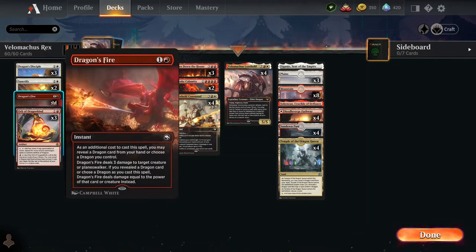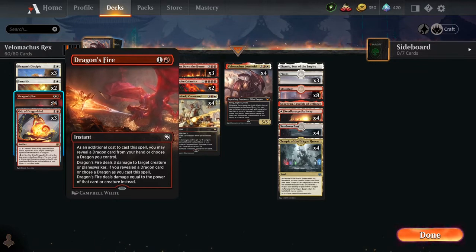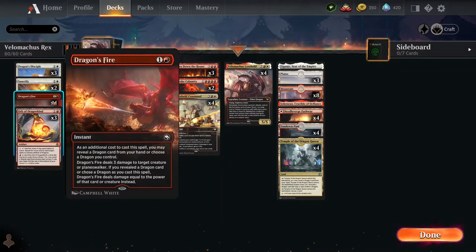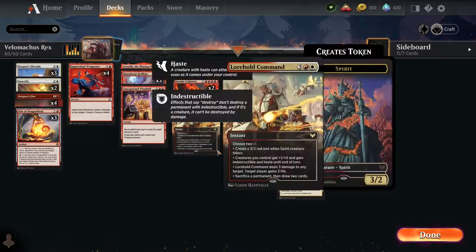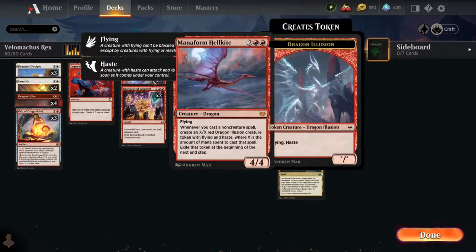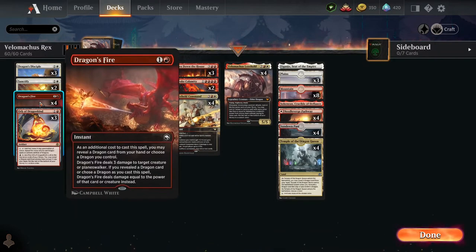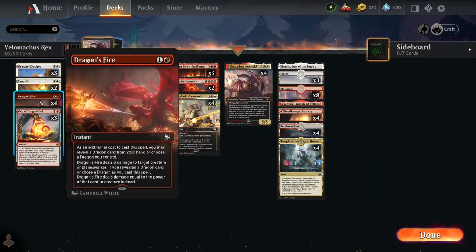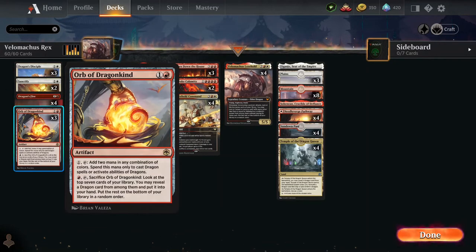We've got Dragon Fire, which does three points of damage to target creature or planeswalker. But if you have a dragon in your hand or in play, you can reveal it and it'll deal damage equal to that dragon's power instead. So if you reveal Velomachus, it'll do five damage. There's a lot of showing people what's coming, but they're going to kind of guess when you're putting out Dragon's Disciple and Orb of Dragonkind.